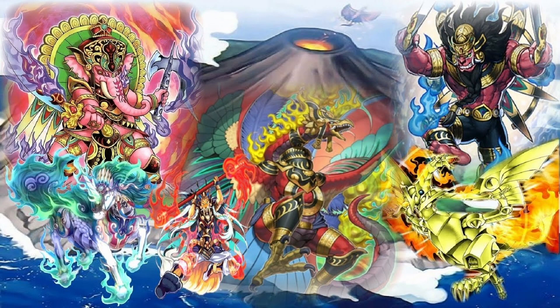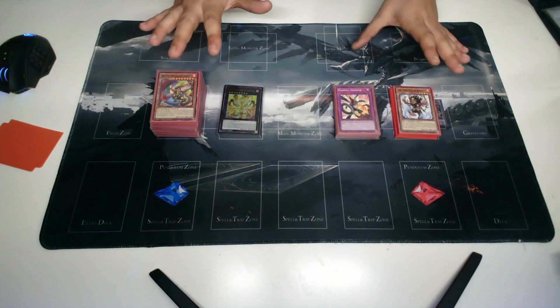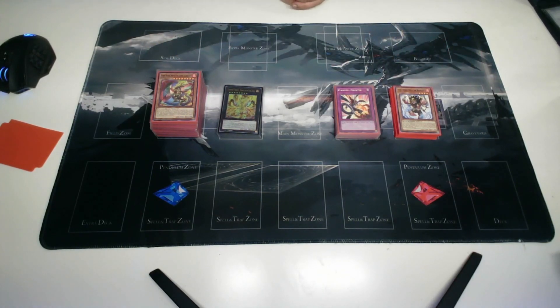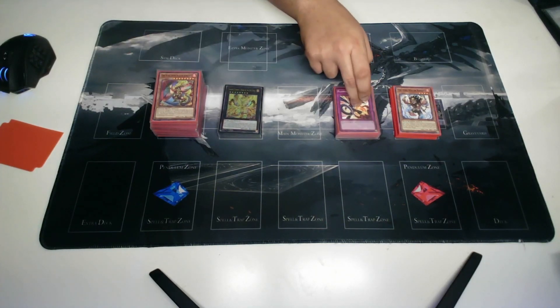What's going on guys, today I have a deck profile for you. We're going to be looking at Fire Kings — this is going to be the three times structure deck profile, so everything in this build is going to be in the structure decks. You can build this deck just by using three of those. We have the main deck, extra deck, side deck, and honorable mentions.